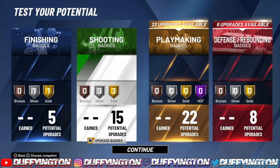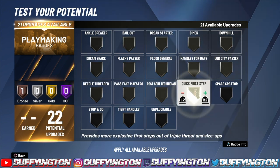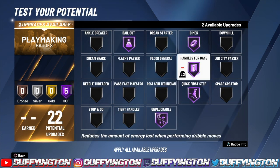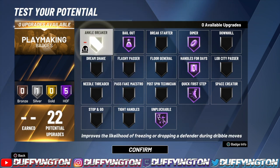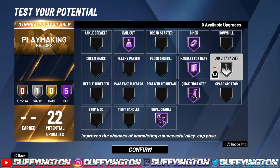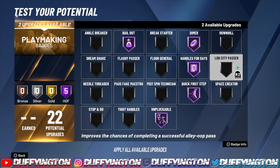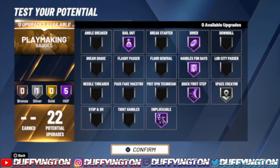We got 22 playmaking badges — used to see that at 20 and below, now we got 22. Rock with quick first step, handles for days, unpluckable, bailout, and the rest you can mix around with. Those five right there are what you should be using. The last two badge slots are really your preference based on your game style.